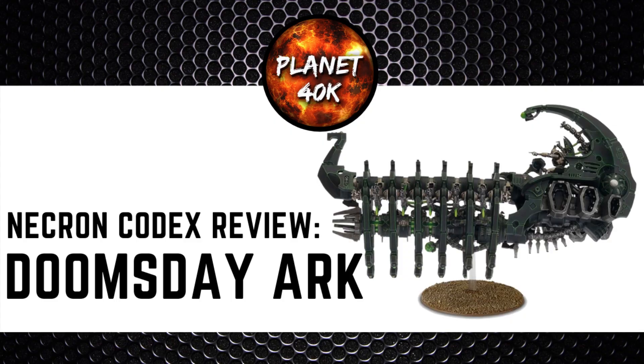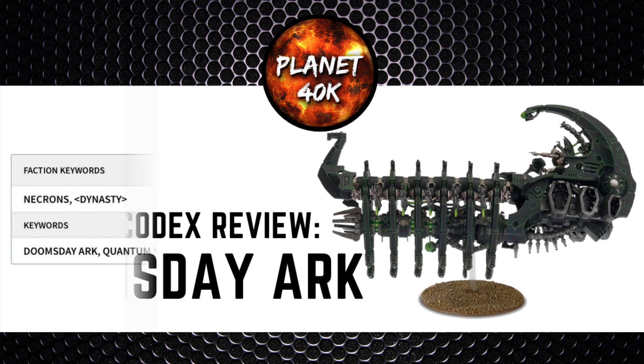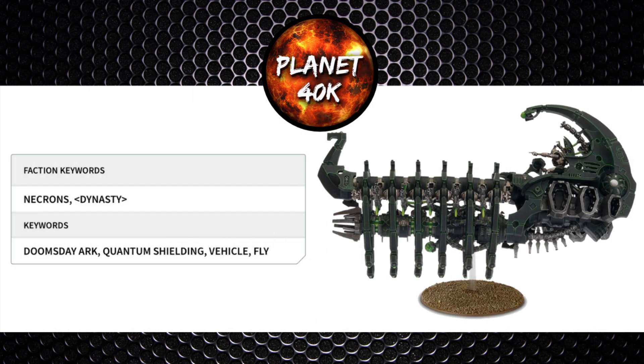The Doomsday Arc is a heavy support option within the Codex. You can go into any dynasty. It's a vehicle that can fly and it has the quantum shielding keyword too. When you buy this kit from Games Workshop, you can select whether you want to glue it up as a Ghost Arc or a Doomsday Arc, or you can even find a YouTube tutorial on how to magnetize the model so that you've got both when needed.